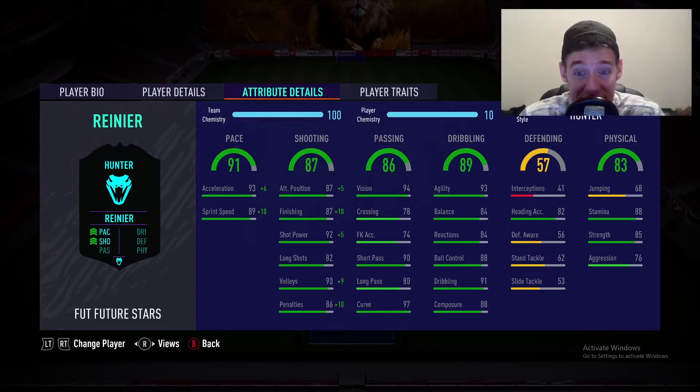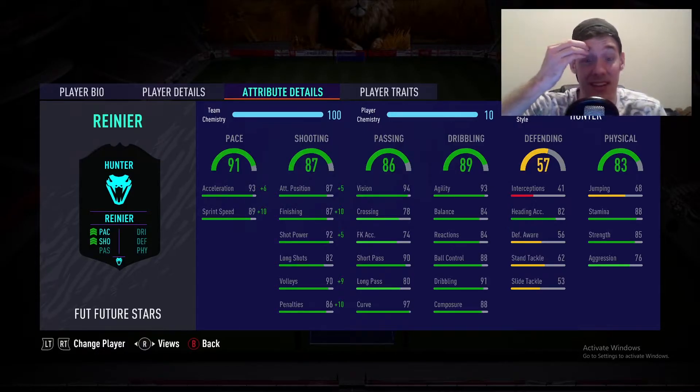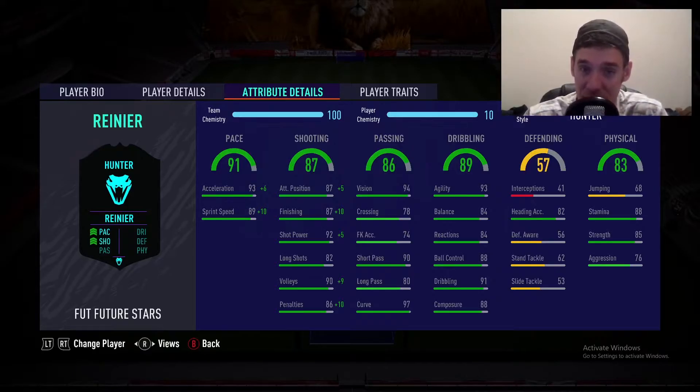Now let's move on to shooting. Possession 87, attacking positioning 87 — with the Hunter boost that would be over 90. Finishing is 87, and adding 10 makes it 97, which is incredibly good. Shot power is 92, and adding five makes it 97. Long shots are 82 — you're not really going to be shooting from long range, but just outside the box is more than enough. Volleys at 99 and penalties up to 96. Wow, incredible.